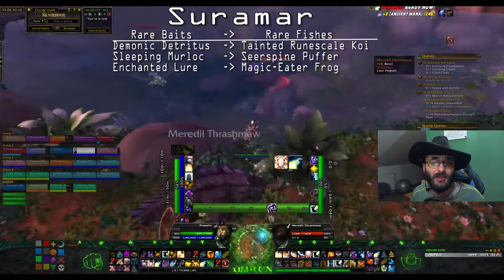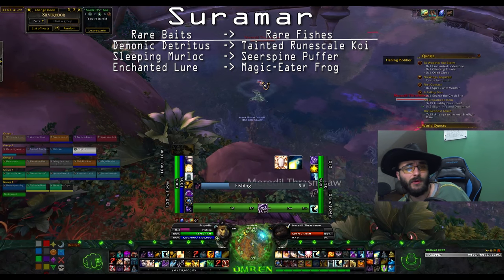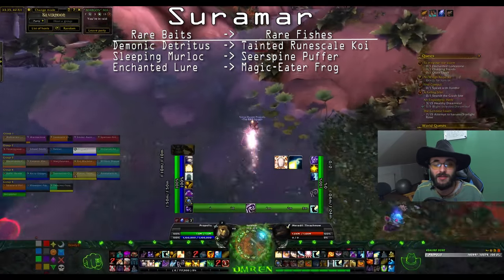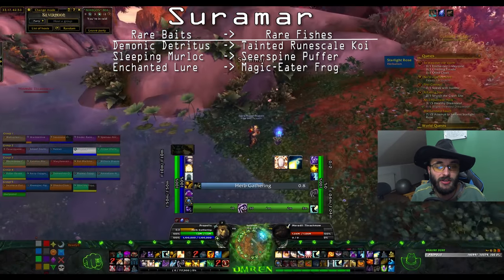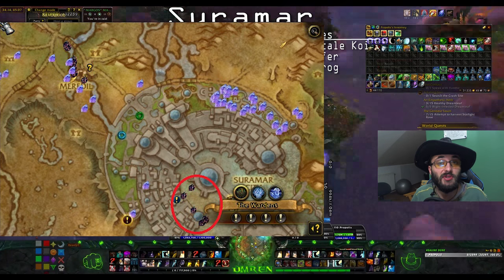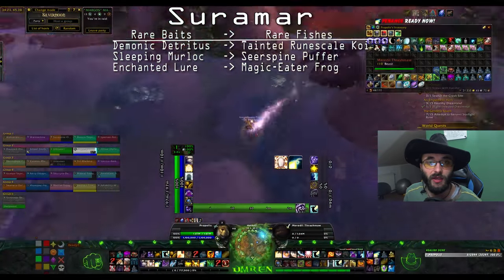Enchanted Lure will give you Magic Eater Frog. All these Suramar baits are pretty straightforward. Suramar has a lot of pools and a lot of places where you can fish. I use the two zones shown on screen for fishing in Suramar - those are my suggestions if you want more pools in one place.